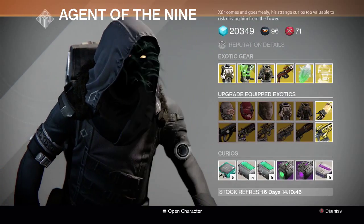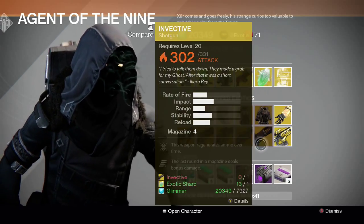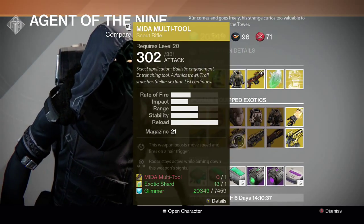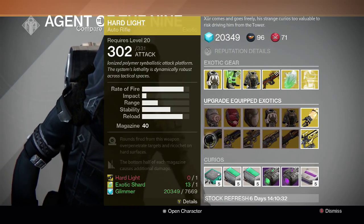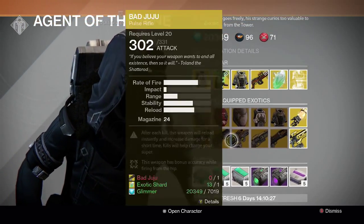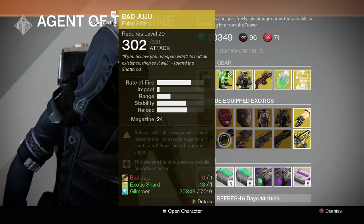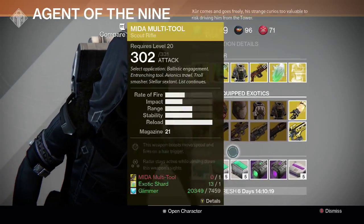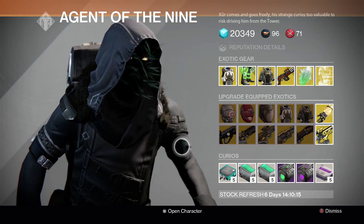For the weapons we have Hard Light, Bad Juju, MIDA Multi-Tool, Last Word, Invective, and Plan C. For PvP, Last Word, Plan C, Invective, and MIDA are your priorities. MIDA is a really good gun in PvP. For PvE, Plan C is still really good, Bad Juju is better in PvE because of its perks, and MIDA is still decent.